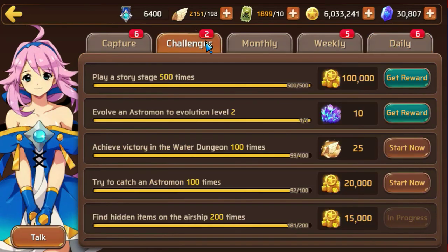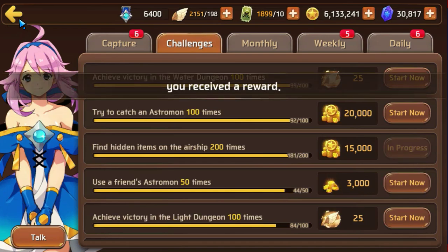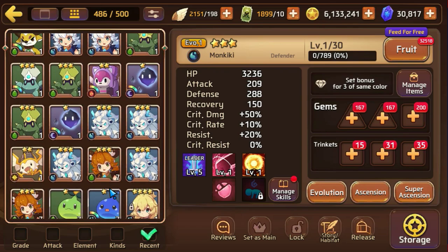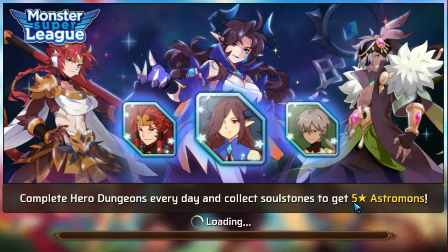My recommendation to you guys is to do your slimes every single Monday. The reason why is because you'll have an extra 15% capture rate up. So you can basically go into any story mode, any quest, and just collect your Astromon. What you want to do there is go ahead and pick up some slimes. I'm pretty close to the slimes here — let me go ahead and show you guys. I got three, so that means I got to capture four more. I'm going to show you guys what you're going to do, step by step.